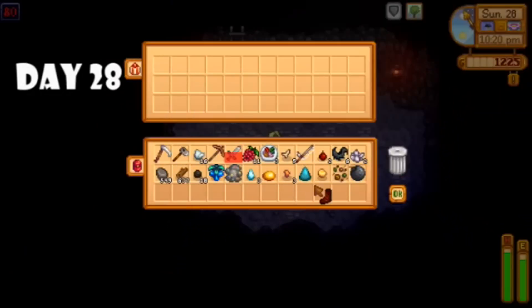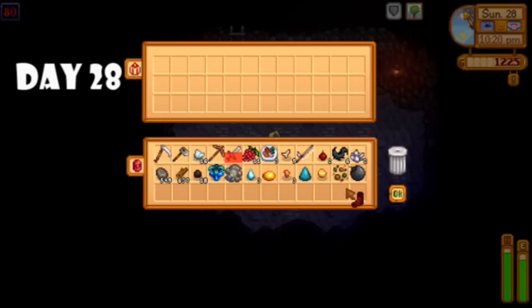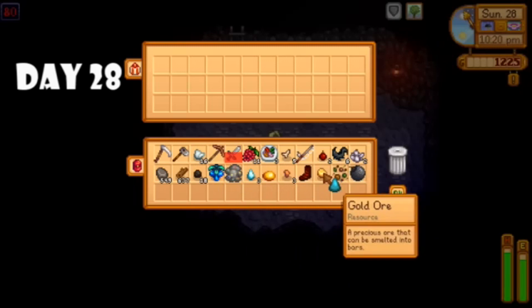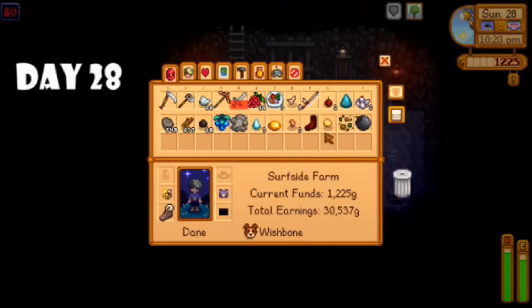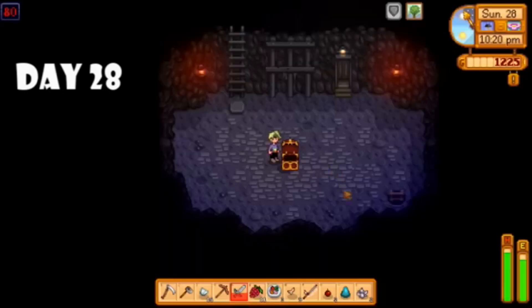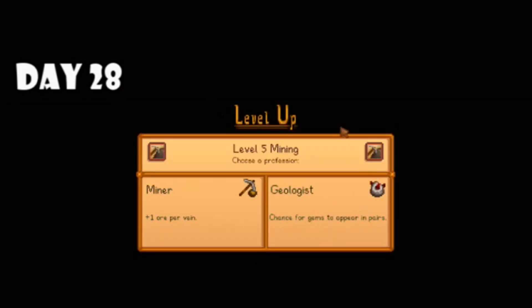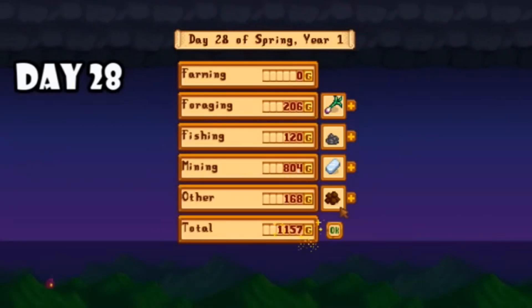So that brings us to day twenty-eight, where I was determined to make as much money as I could before summer one. I ended up going to the mines because I thought that could be my most profitable option since I was pretty far in. I got to level 80 and got the firewalker boots, and found quite a few things I could sell overnight. I'm nowhere near my gold goal of $750,000. I hit level five mining overnight and chose the geologist profession — I thought double gems would be a really good way to get some early game income. 1,300 gold for the day, not bad.